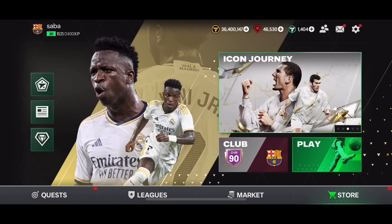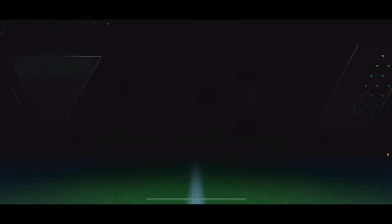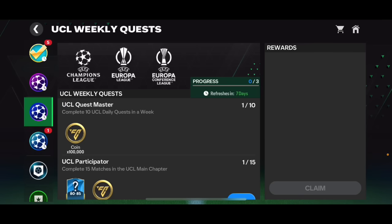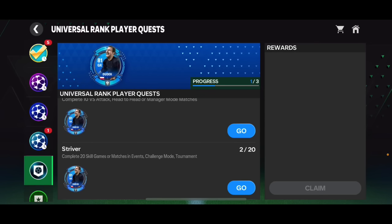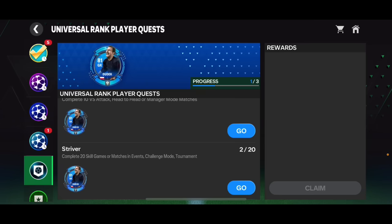We've got the new UCL event, but not only that — we've also got new Universal Rank items. These are players you can use to rank up any player. In the quest section, you can get an 81 overall 2-deck by training players 10 times, completing 10 versus attack matches on manager mode, and completing 20 skill games or matches in event challenge modes and tournaments.